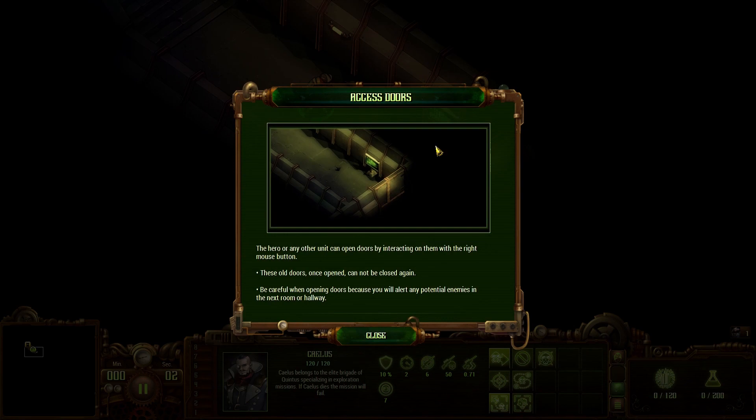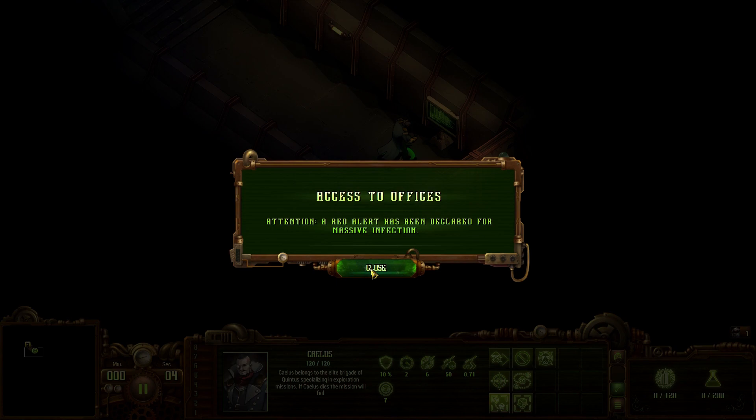The hero or any other unit can open doors by right-clicking on them. These old doors, once opened, cannot be closed again. Be careful when opening doors because you will alert any potential enemies in the next room or hallway. A red alert has been declared for massive infection.